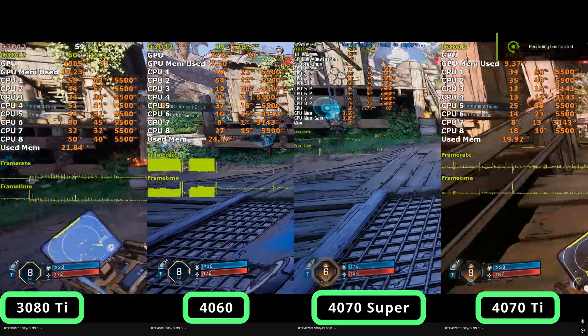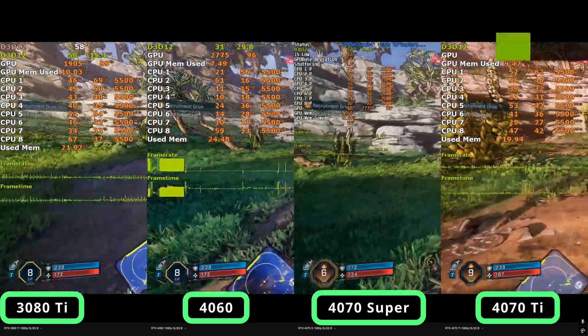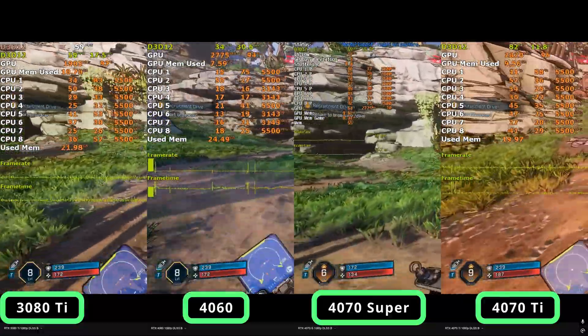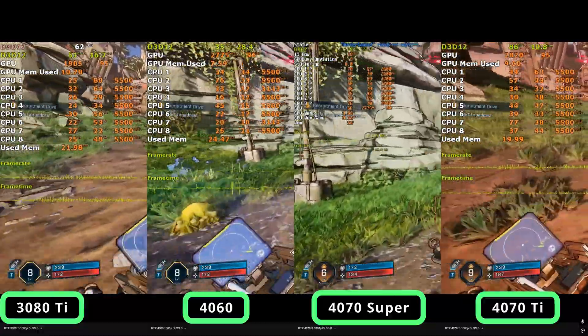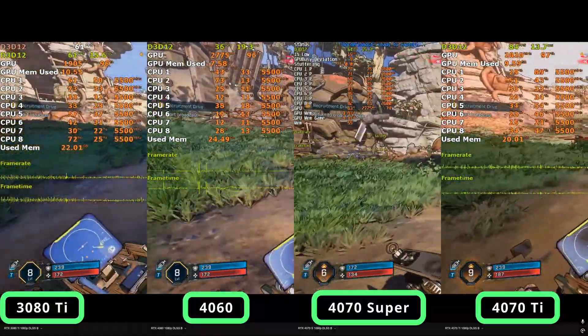In this video we'll have a look at the performance of Borderlands 4 across popular GeForce RTX graphics cards, including the 30 series, 40 series, and the 50 series. We'll be testing at 1080p, 1440p, and 4K at native as well as with upscaling and frame generation enabled.